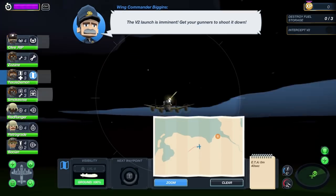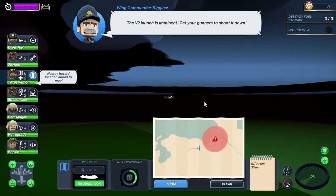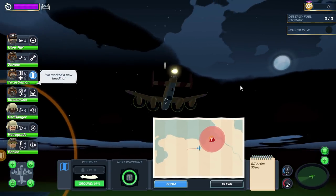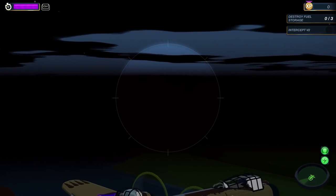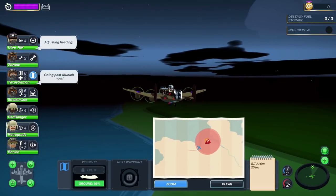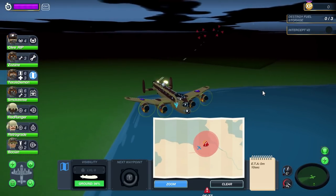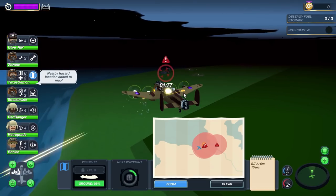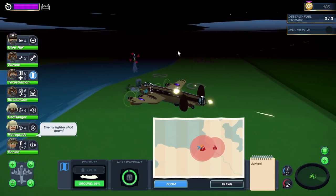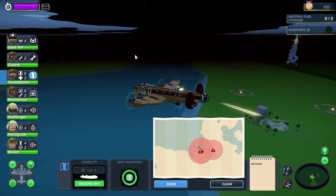The V2 launch is imminent — get your gunners to shoot it down. I would love to do that, but I don't see it. There's a nearby hazard added to the map. We have to shoot down a missile before it blows up civilization as we know it. Going into the hot zone — is that the missile? I'm going to go ahead and identify it. Nine, eight, seven, six — come on, tail gunners. We also have to destroy three fuel storage targets. There's the rocket — can you guys shoot that thing? I definitely identified it as a target.